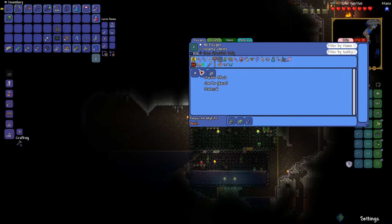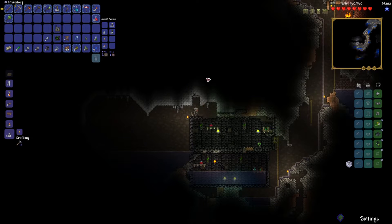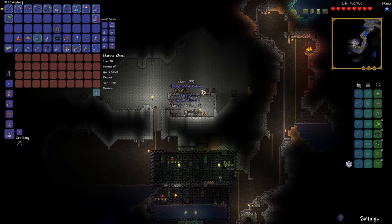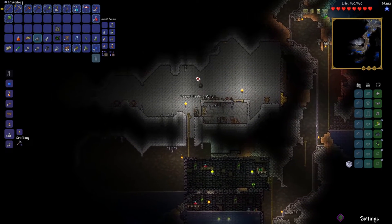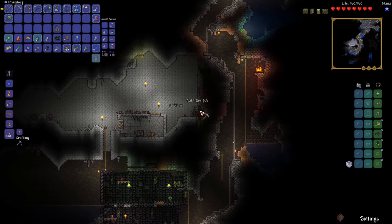Since they put new stuff in the marble biome, does this make anything new? Doesn't look like it — same old furniture. I'm sure there's new stuff in there waiting for me besides just enemies, though. Got a flare gun — it's kind of moderately disappointing, but that's fine. We got some gold out of it. We can throw up another house and get the merchant in — bring him on this merry crusade.